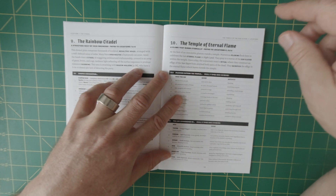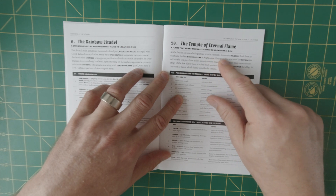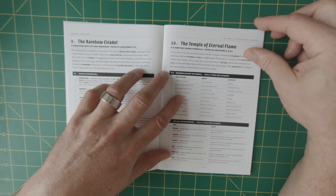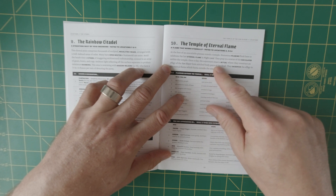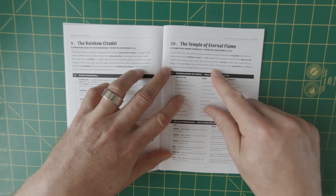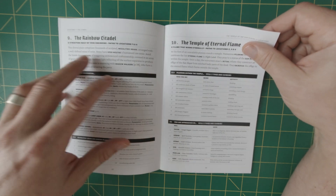Number 10 is the Temple of Eternal Flame — a flame that burns eternally at the foot of an unscalable plateau stands a temple. Numerous pilgrims flock here to celebrate the last eternal flame in Nightland; they pray to a statue of the sun slayers within the temple. Once a day, the sojourners enact a ritual where they construct an effigy of the sun slayer from stitched body parts of the dead and sacrifice the effigy in the eternal flame which burns outside the temple.